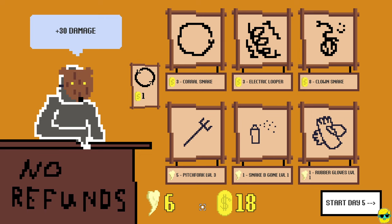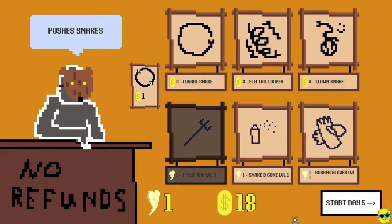Now I can buy the pitchfork level 3, which I want - more damage, pushes snakes. Snake be gone! I actually want to try that. Pushing them back would be useful.